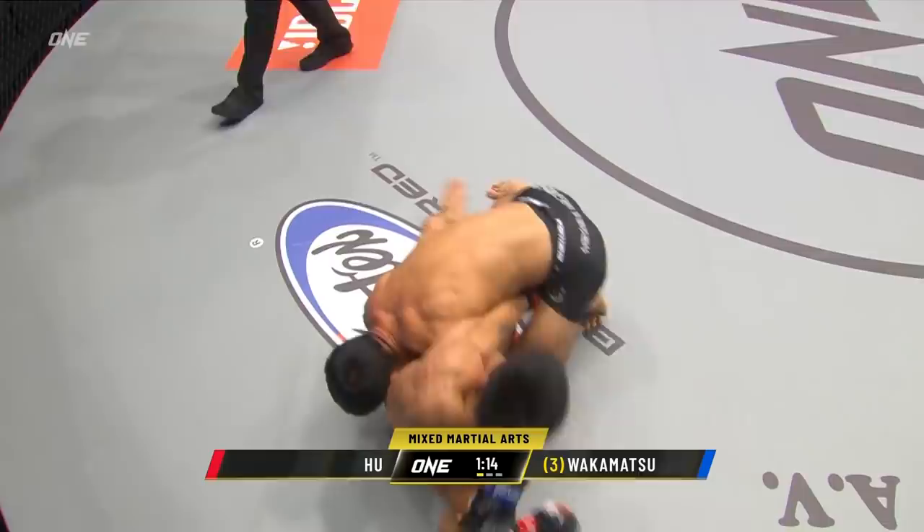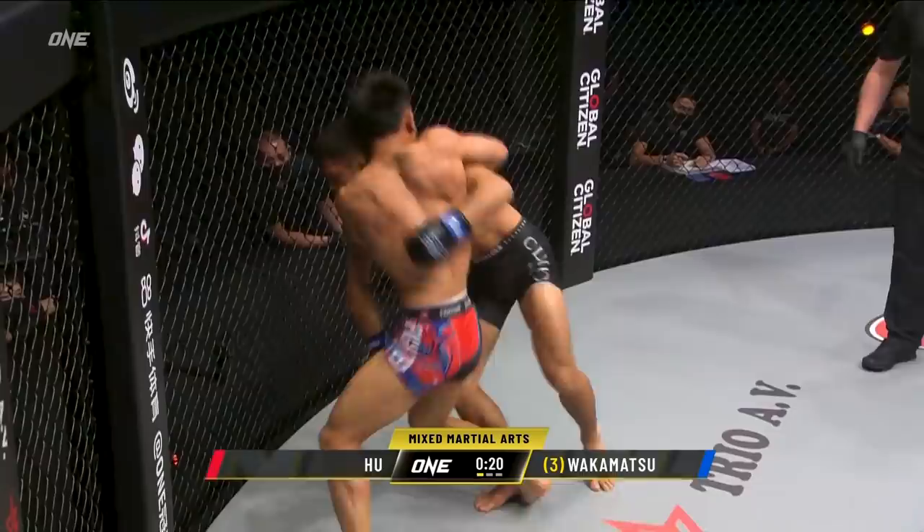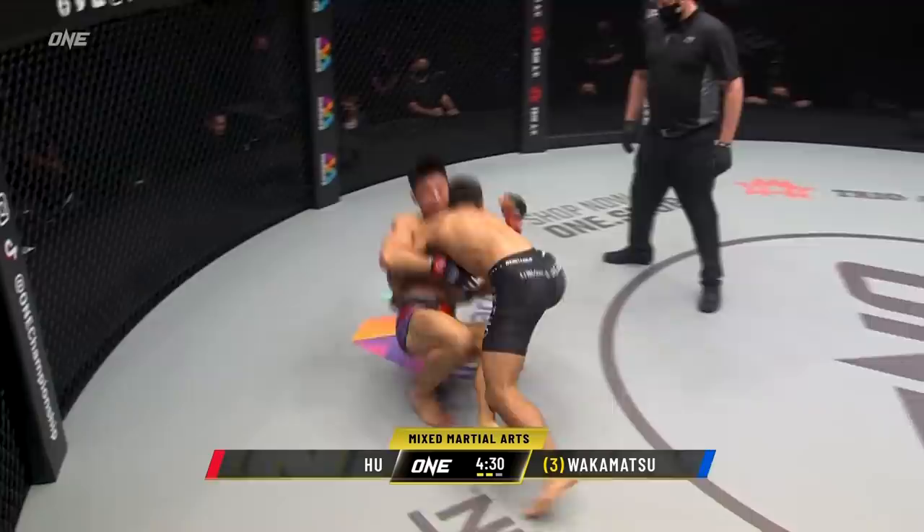So far on the feet it was all Wakamatsu, and here on the ground he does have top position. Look at a pass and go to side control on the right side of Ho Young's body. Let's see if he can get past that knee. Good job by Ho Young to turtle over and get back up to his feet. Ho Young opens up with the left, throws a big hook — and there's the right hand.